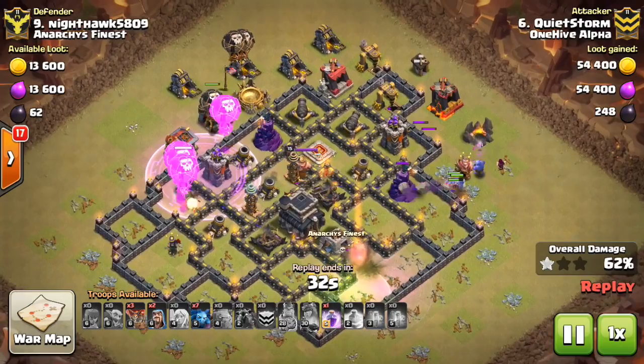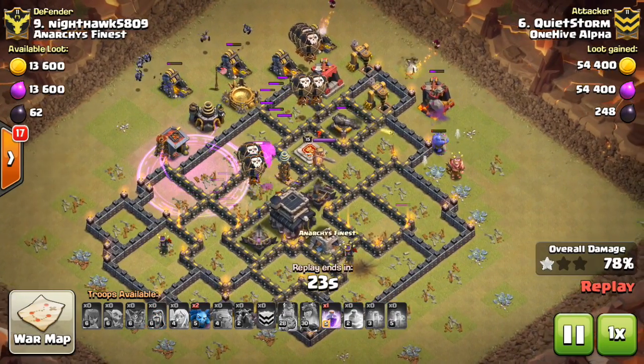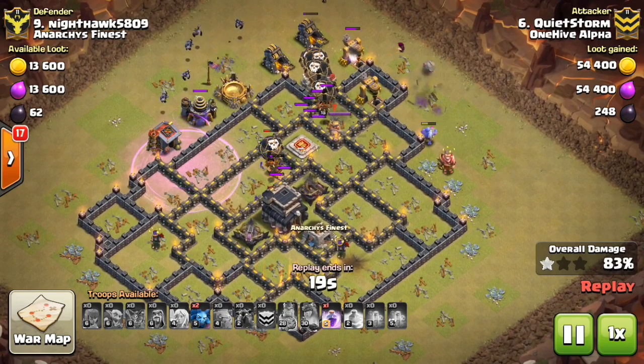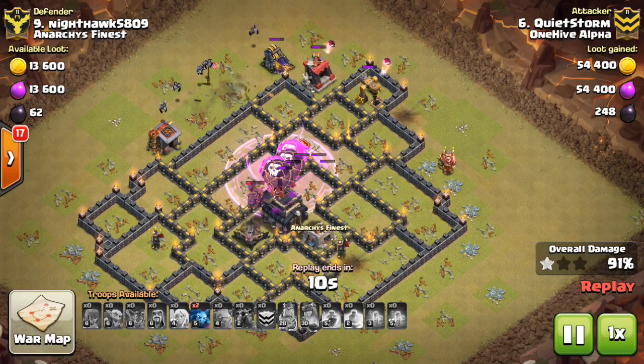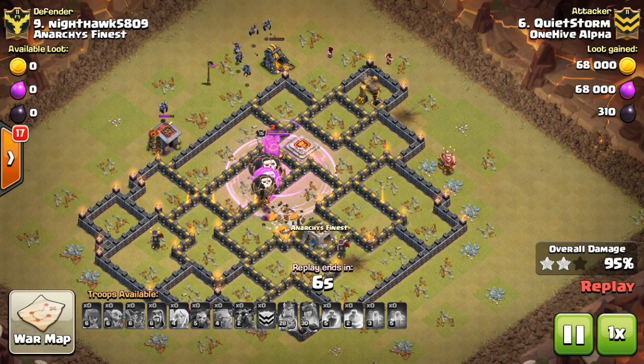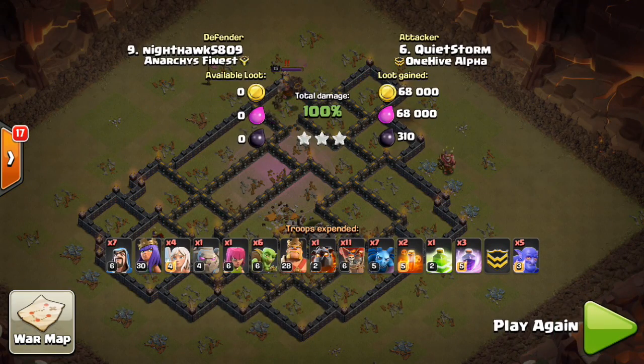Overall, I think this part of the update is going to be a good one. I'm looking forward to it — especially the heal spell at Town Hall 10 is something I personally can look forward to. At Town Hall 11, we might see even more 11 v 11 three-star attempts. Town Hall 10 has to get a little more realistic in terms of three stars first, but who knows how this all plays out, especially because a lot of the update is still in the dark. I'm excited for when it comes out. Let me know what you think in the comments below — thanks for watching and I'll see you in the next video. Bisectatron out.